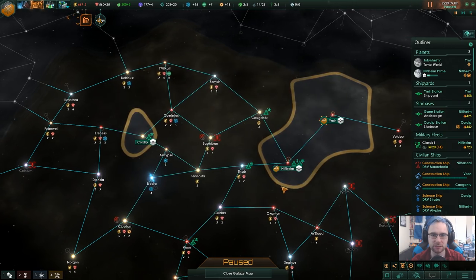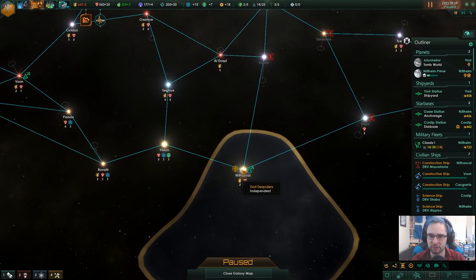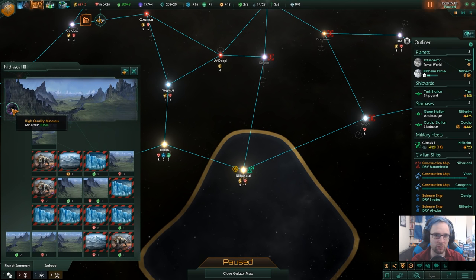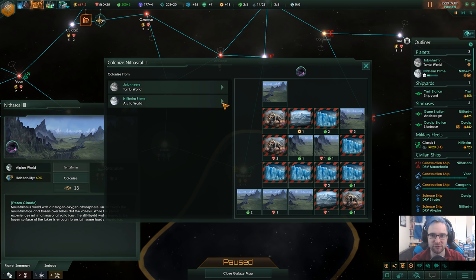Hello, Mutagen Merchant Guild. We've got this built, which means extra minerals — that's great. Energy and food are the main problem, but I'll take minerals. We could be so much higher right now if I'd actually expanded, but I waited, hoping for something better and it didn't happen.